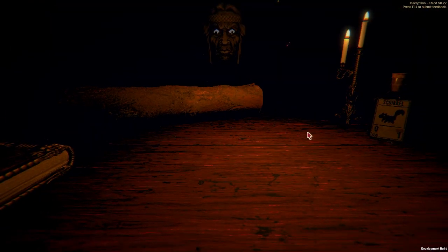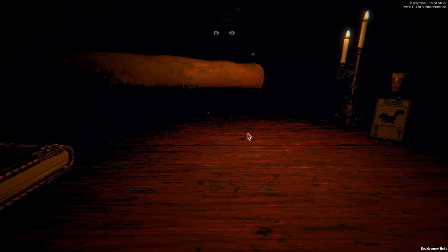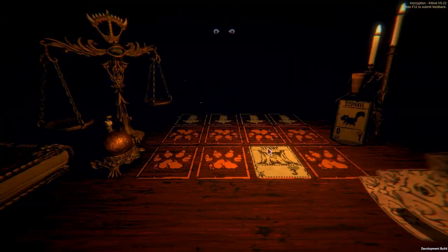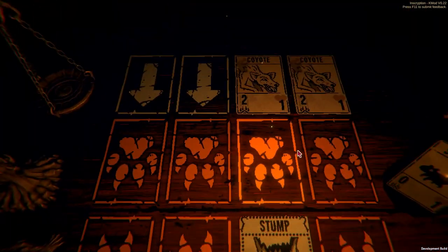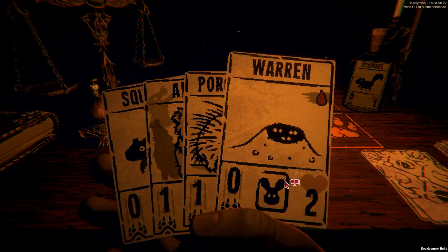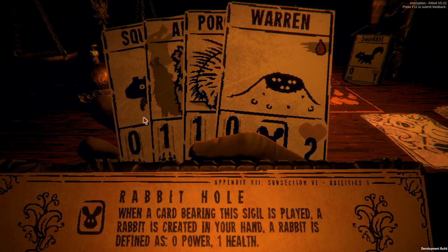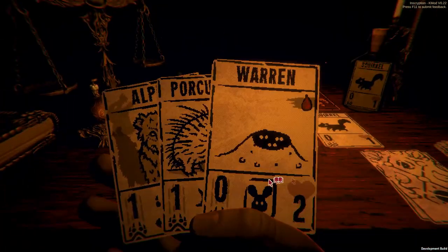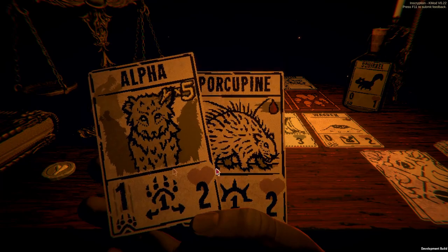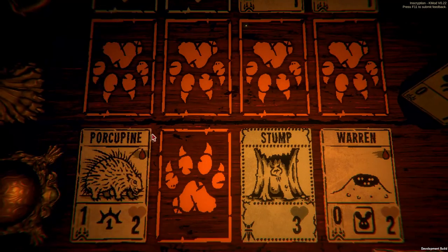I can only have one item in my hand. I don't even know what I'm going to use that on, but adding Deathless for free to some species is big, but this is going to be a bit of a mess. When a card bearing this sigil is played, a rabbit is created in your hand. A rabbit is defined as zero power, one health. So we can sacrifice this to get the Warren out. The Warren isn't quite as good as I was hoping it would be, but Alpha is too expensive for me.